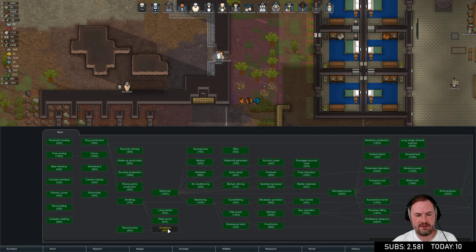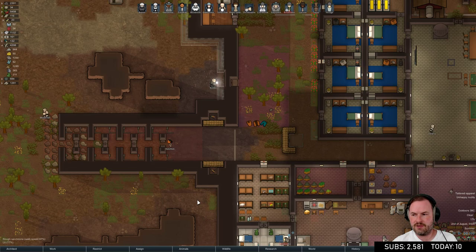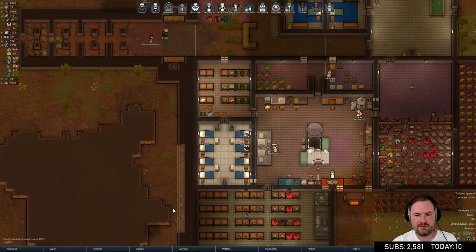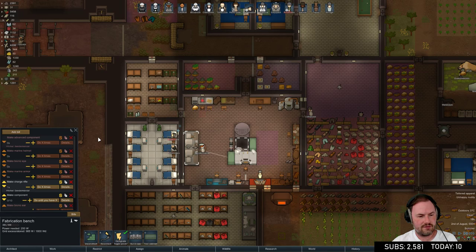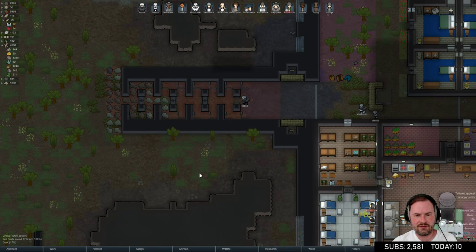Research is almost done - just great bow left and then we can deconstruct the research bench and multi-analyzer. Look at Mubinski now - he's a beast. The cooker is busted but they can hopefully fix it. We don't have any components right now, so after this rifle is done we need to make some components. We also have so many spike traps.